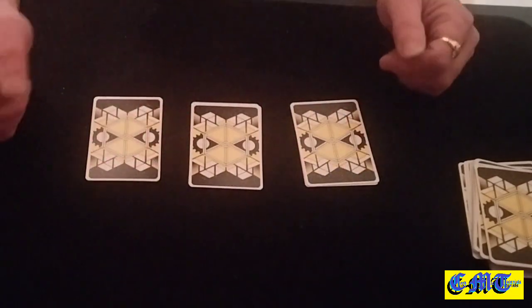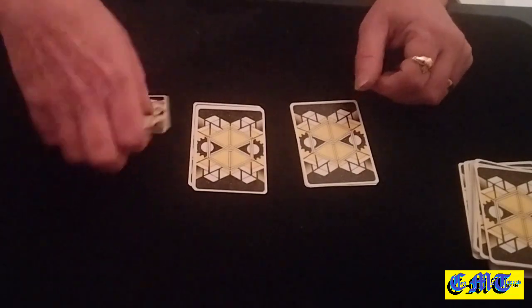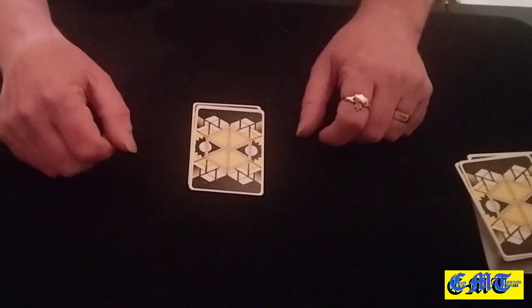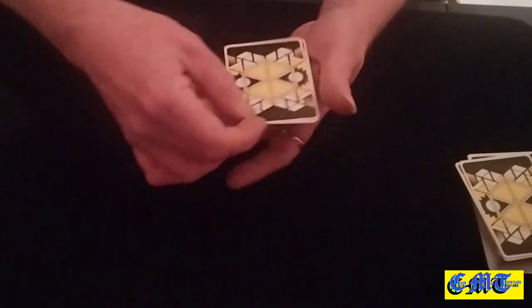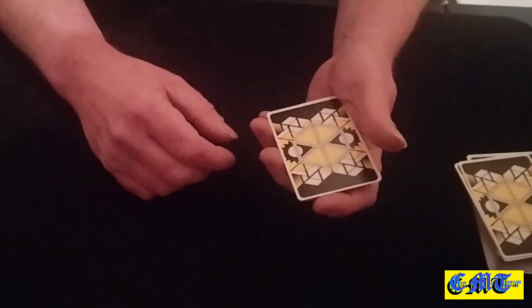Pick two piles — okay, we'll get rid of that one. Do you want to pick one pile? Okay, we'll get rid of that one too. That now leaves us with three cards.